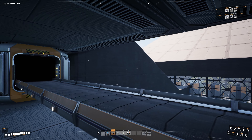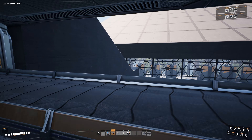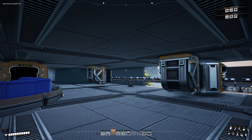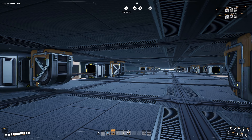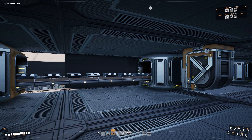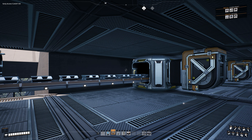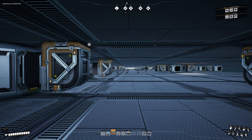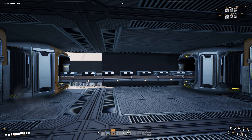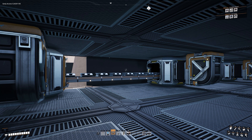Coming down on this side over here though — that is going to be the major problem. Because this support structure, this arch, is coming up right in the middle where these are. So I'm not 100% sure how we're going to do this. So once again I've encountered another hurdle that I'm going to have to figure out how to solve. And this is one of the reasons I like Satisfactory — little puzzles like this, trying to run conveyor belts and things like this. It's puzzles I make myself, but then I have to solve said puzzles. So this is just kind of what's fun to me.